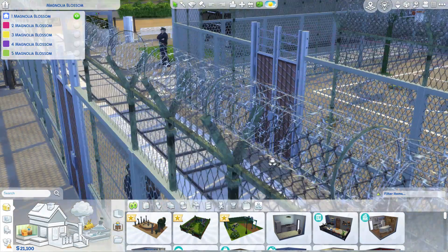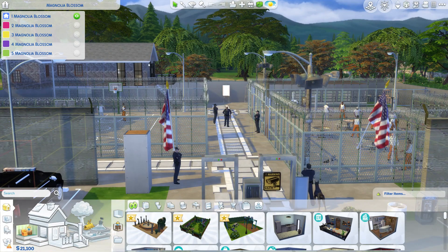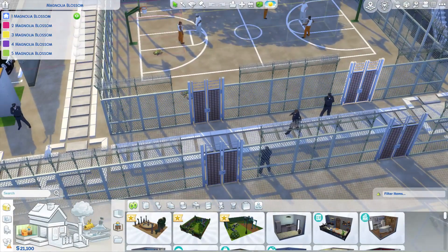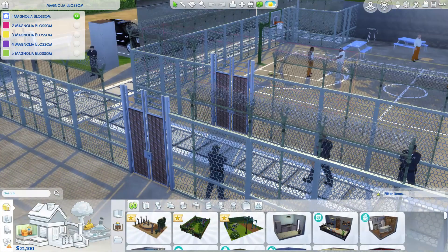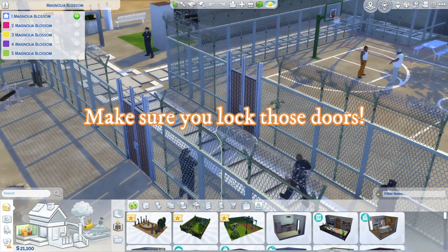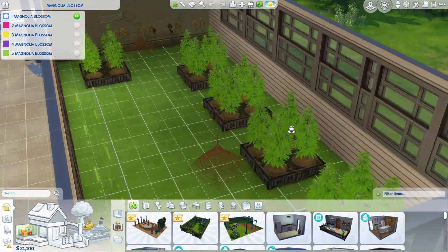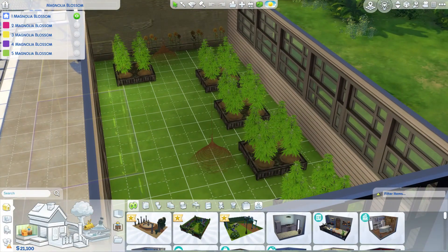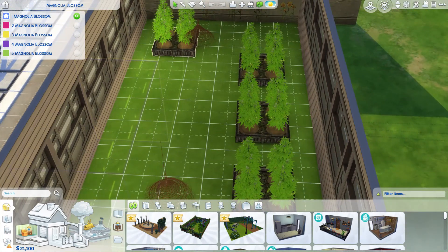I did have to make some changes to the lot. There was a big shell in the background to make it look like a real prison, but I deleted that shell to put more functional objects there. I fenced off the entire area of the basketball court so when I have visitation or guests come, they aren't in the basketball court playing basketball or using the exercise equipment. Over here is my greenhouse, full of weed plants because I have a lot of drug dealers in jail — this is the perfect time to work on their weed dealing skill and gardening skill so when they're released back to society they're ready to level up.